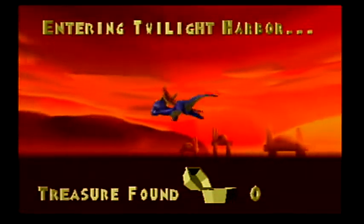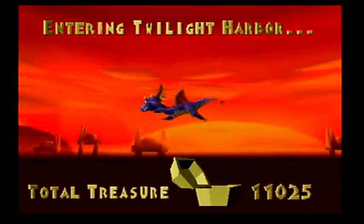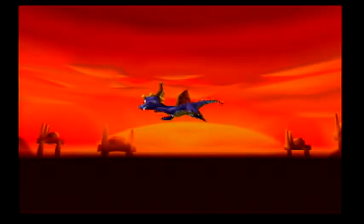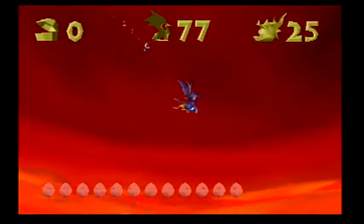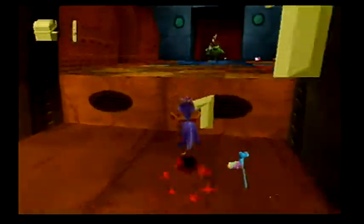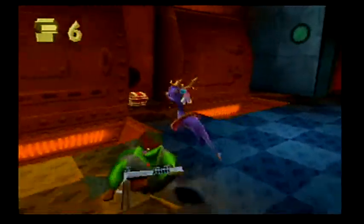So last time we did Nork Cove, now we are doing Twilight Harbor. And then once we complete this, you'll get to see what's in the next gate. So this is Twilight Harbor — this is where the best of Nasty's minions stay.